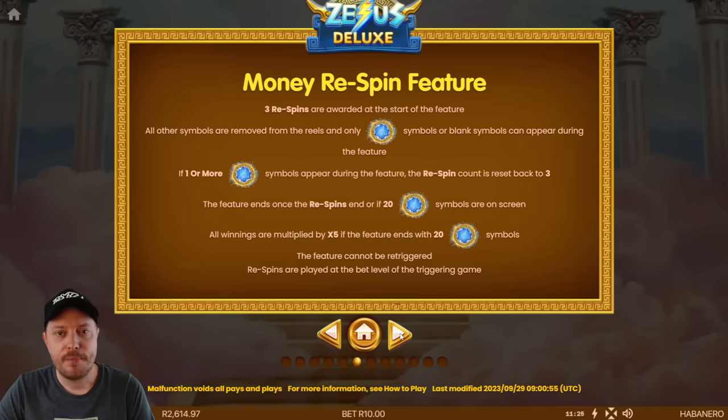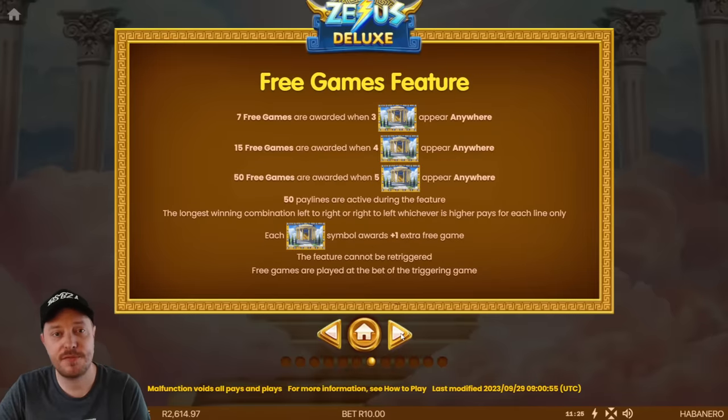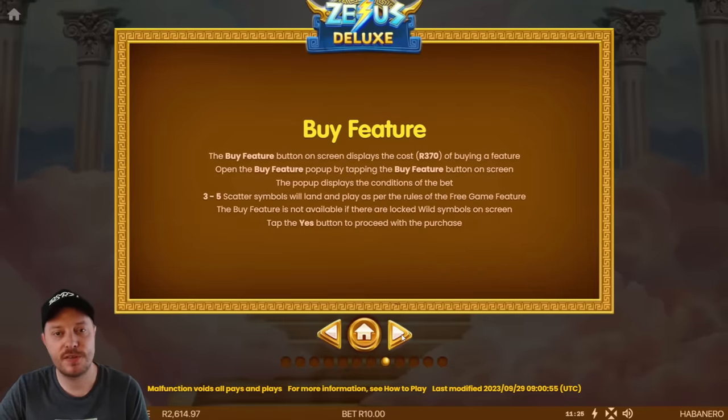The money respin feature is a little bit complicated — let me give it a quick read. If one or more appear during the respin, okay, so for the money respin we need five or more money symbols. There's also a free games feature: seven free games. So there are two different things going on — we can trigger free games or the money respin, and we can also buy a feature.